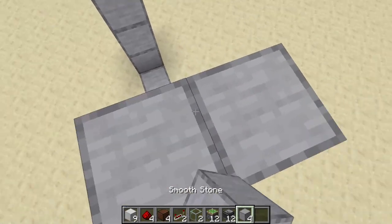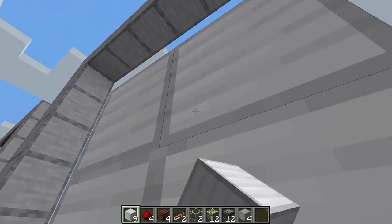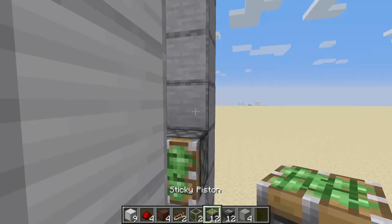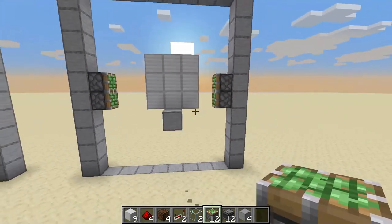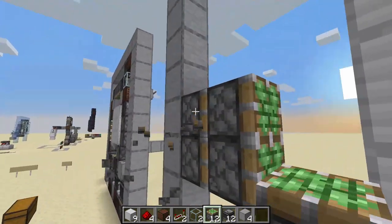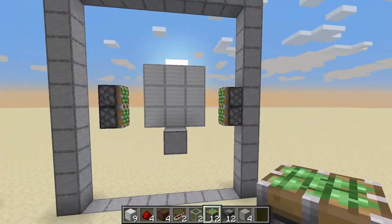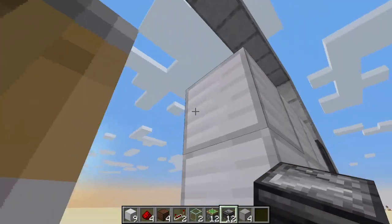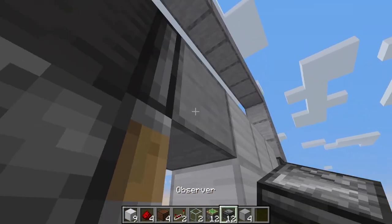First let's put the iron blocks for the door. You don't need iron blocks, but I like them. Now pistons on the side like so, so you can see a little bit better. They need to have a 1-block gap in between. Now observer looking up — we need a temporary block over here like this.